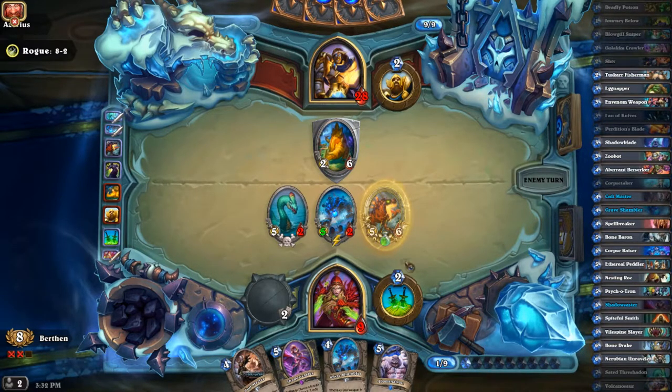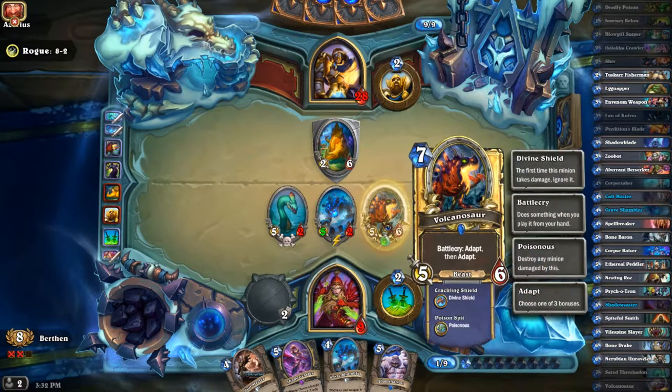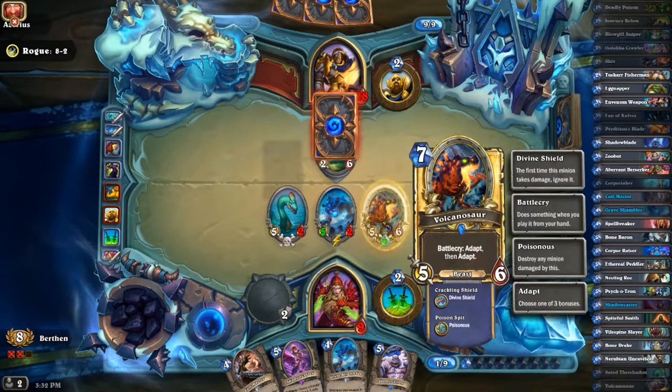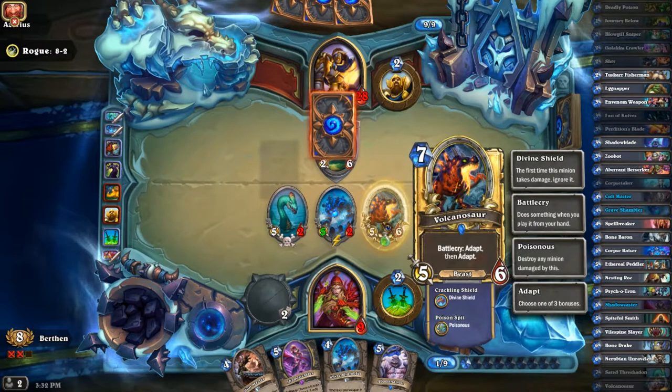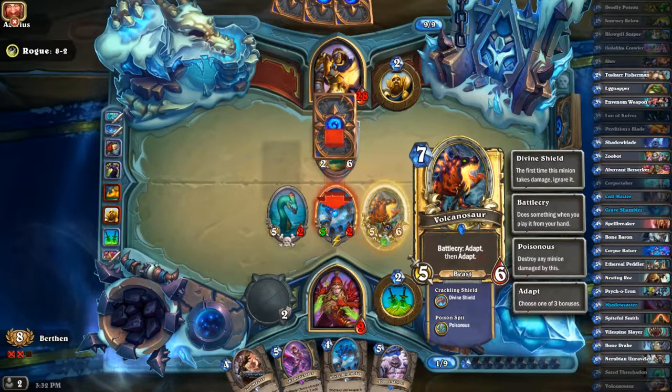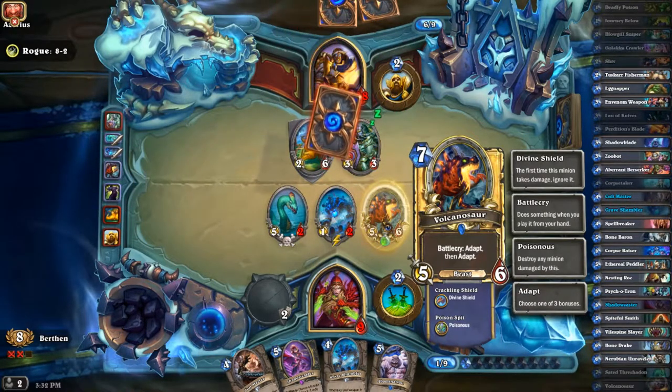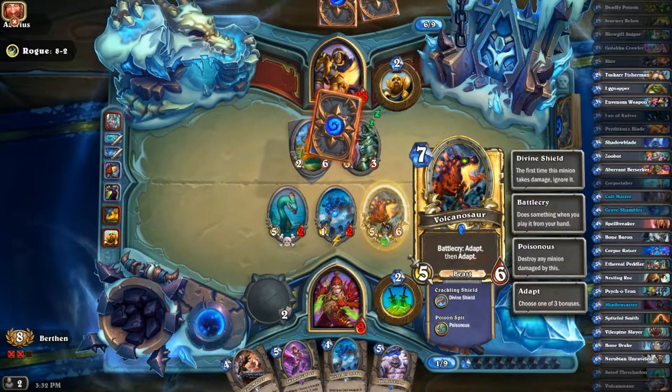Pretty unlucky there — that could have been a taunt. I would be guaranteed not to take damage, or at least more likely not to. He probably doesn't have any weapons otherwise he would just go face and I would be pretty low with lethal on the table.